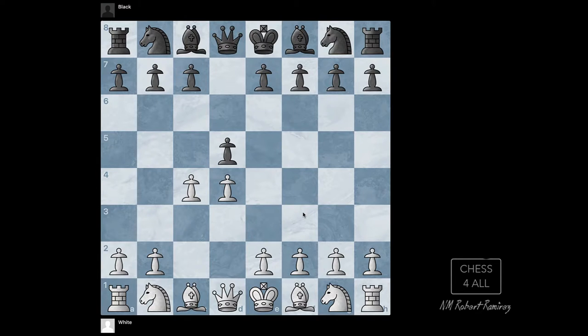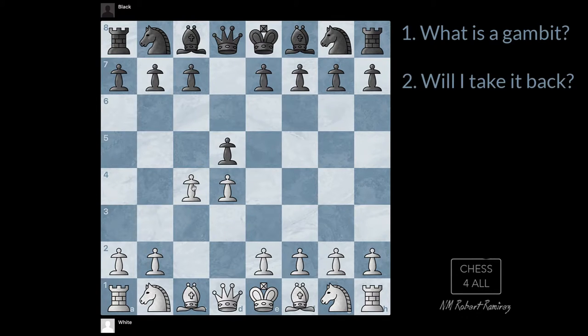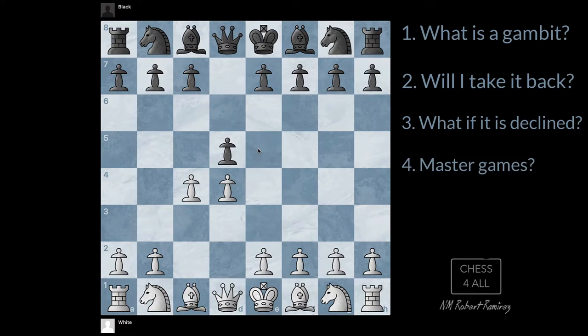Let me lay out the lesson plan for you. First, I need to take a few seconds to tell you what a gambit is — you need to understand the concept. Then I have to prove to you that it's safe to give up this pawn for free, and that you're going to get it right back. If I don't show this to my students, they're not going to even try the Queen's Gambit. I'm going to go move by move on how to get it back, or how to get more advantage if they don't want to give the pawn back. Then I'm going to show you what the plan is if they decline it. And finally, I'm going to show you two games played by professional players.